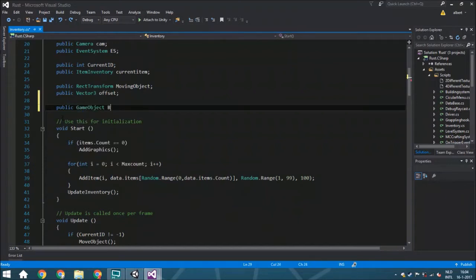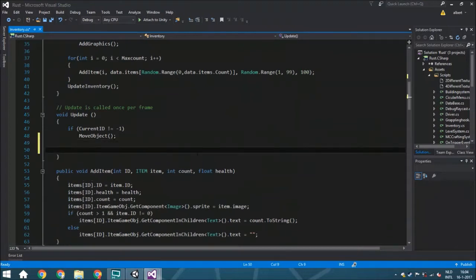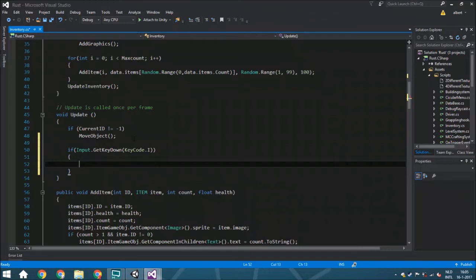The very first preparation is a public GameObject called 'background'. In the Update function, we're going to check if Input.GetKeyDown — meaning only at the moment you press it, not while holding it — so it won't keep toggling hide and show repeatedly. That's why we use GetKeyDown and not GetKey. If you are pressing it, it will just set the background, which represents the whole inventory, and call SetActive.